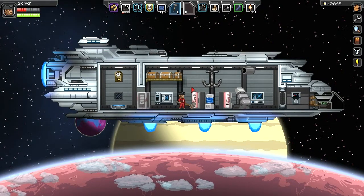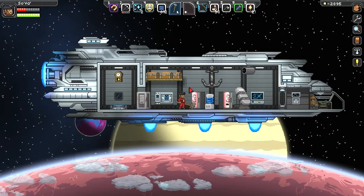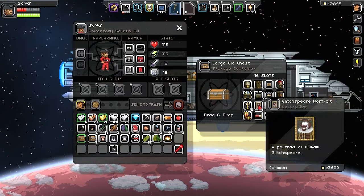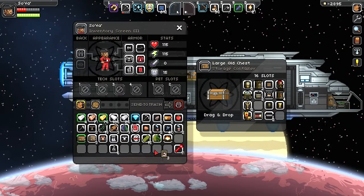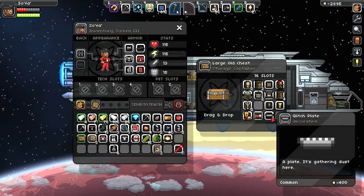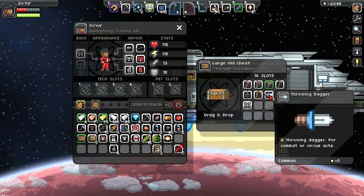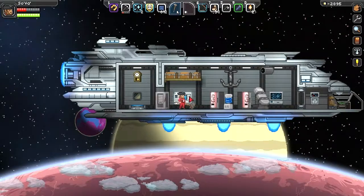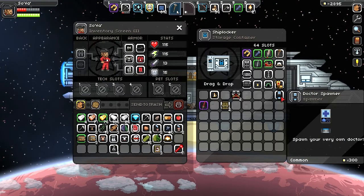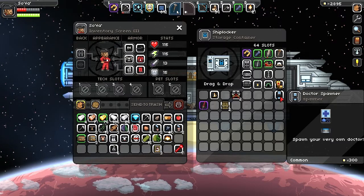Welcome everybody, back to Starbound. I've been doing quite a bit off-camera — you can see I've collected a lot of trinkets here. I have some portraits to take and some crappy weapons here, along with some very good throwing daggers which I think I got on camera. I also found a doctor spawner which should be pretty interesting.